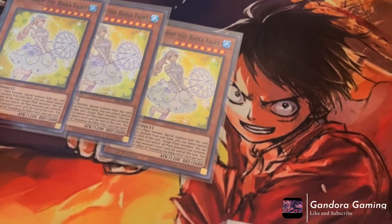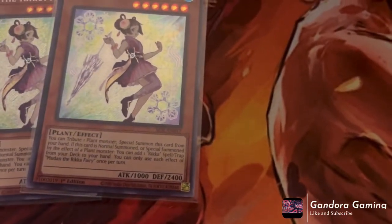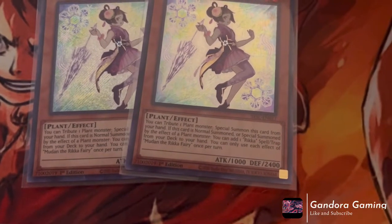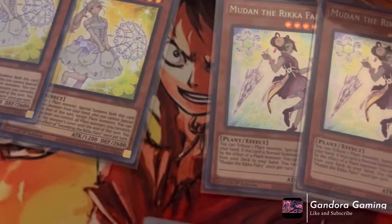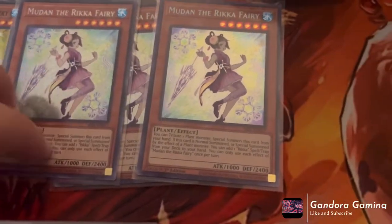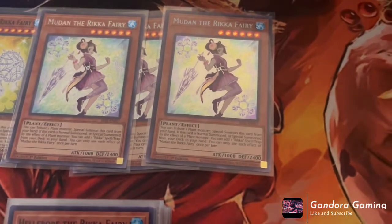Next we play three Mudan the Rika Fairy. Mudan is a really really strong card. Like Sunflower, you can tribute one plant monster to special summon this card from your hand. If you normal summon or special summon a plant monster by card effect — like Sunshine — you can add one Rika spell or trap from your deck to your hand. This effect is not once per turn, which is really important, because by adding your spells and traps you can really get the deck rolling. As you notice you have to tribute cards, but we do have the most adorable tributes.